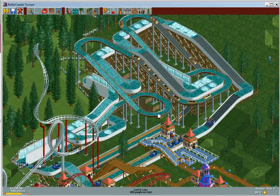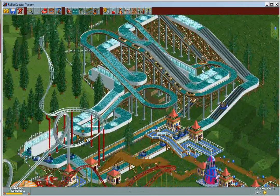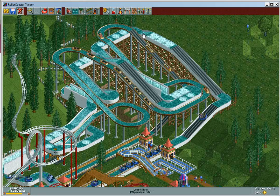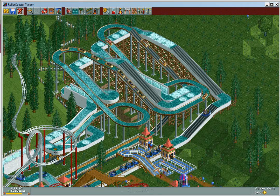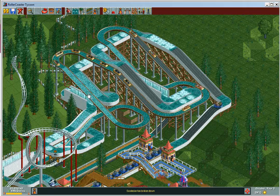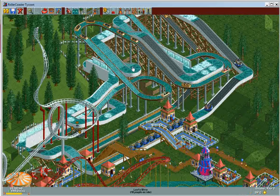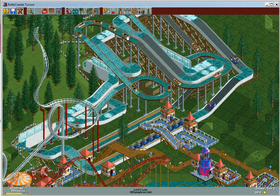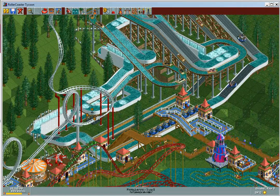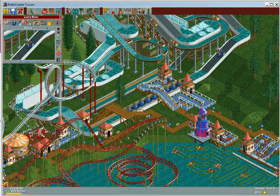The log flume follows the path, has a huge drop, comes around, goes through, and exits. River Rapids was really cool — one of my favorite water rides. It goes up with lots of rapids, goes under the log flume, comes around, goes down through the waterfall, through the rapids, and then goes over the log flume so the log flume actually goes under the River Rapids. They kind of meet up at various locations where you can wave to the people on the other ride, and then they go their separate ways before crossing over again at the end. The River Rapids ride is a lot shorter overall.